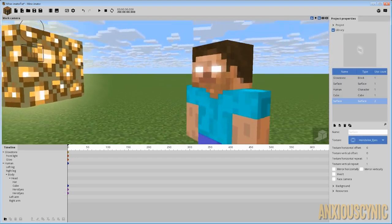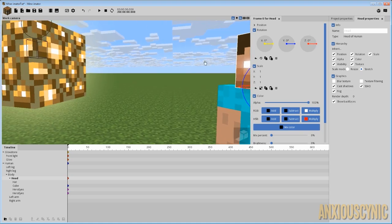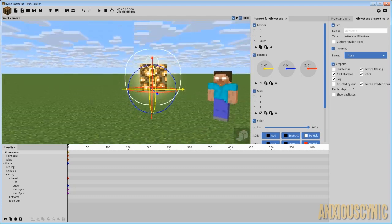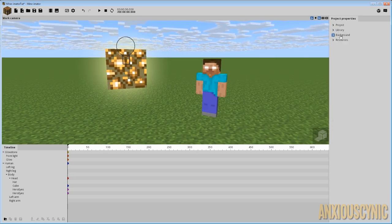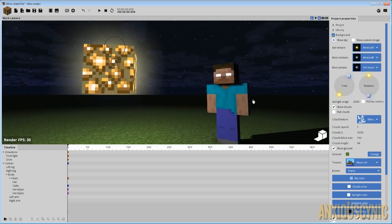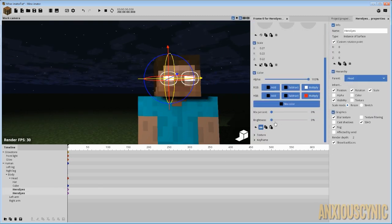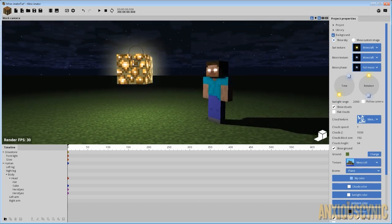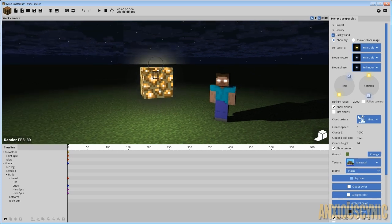And there you have Herobrine with his glowing eyes — it's creepy! And as you can see it moves with his head, so you don't have to worry about that one facing the camera. Whereas the glowstone over here we do want to face the camera, because the camera may be panning around and you don't want it to look like a 2D plane. So that way you can light up this stuff and that stuff, and if we turn down to darkness you get this really nice creepy glowing eyes. Make sure you bring up the brightness — that's the creepiness I'm talking about. There's your glowing eyes, there's your glowing blocks. This can obviously be applied to a torch as well.